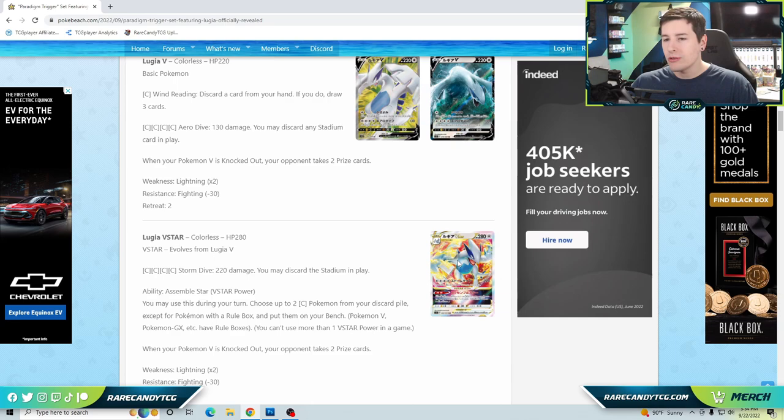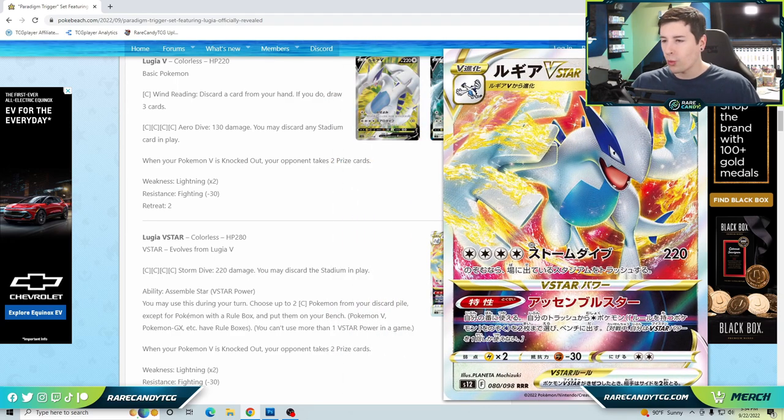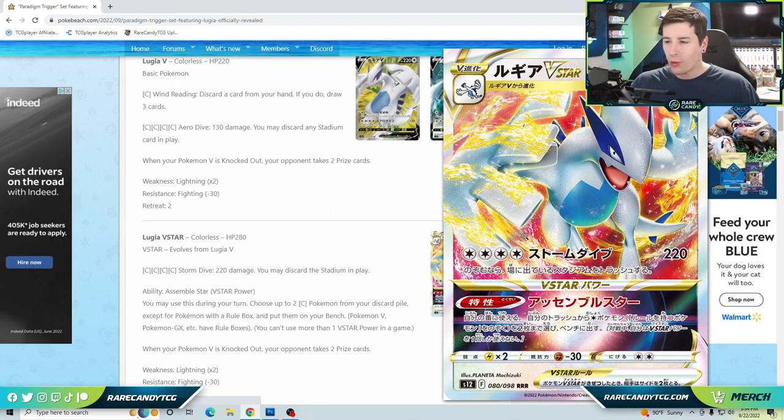Archeops is a Stage 2 fossil Pokémon, so we'd almost never want to go through the normal channels to get it into play. Being able to pitch it with Ultra Ball or Quick Ball and then accelerate it back out with Lugia is definitely the preferred way to set it up. The idea is to cheat Archeops into play with the V-Star power, then use Archeops to power up that four-energy attack cost.